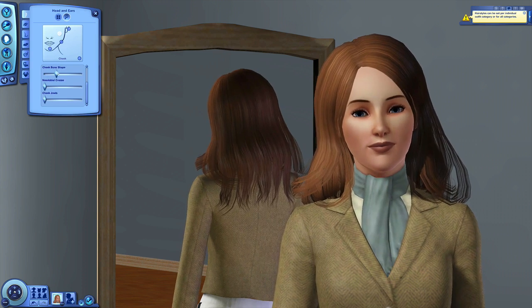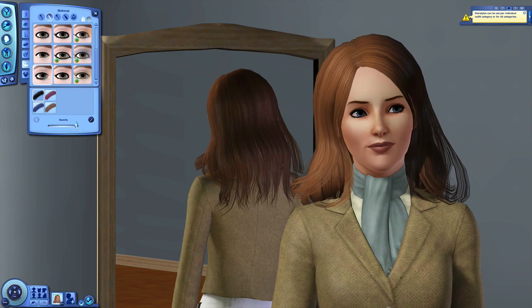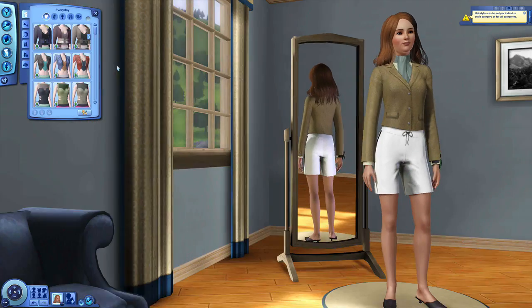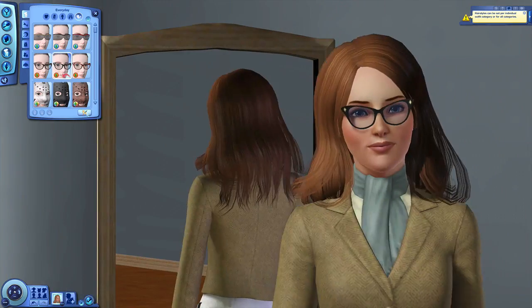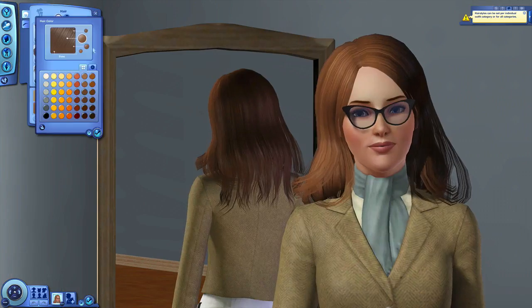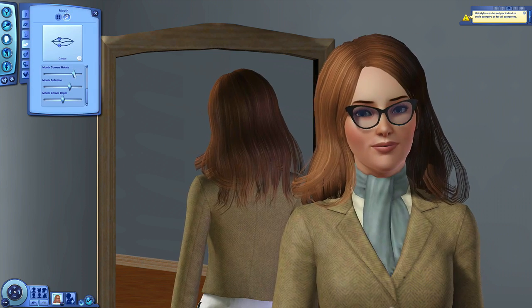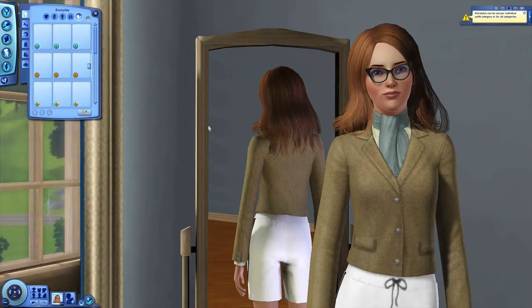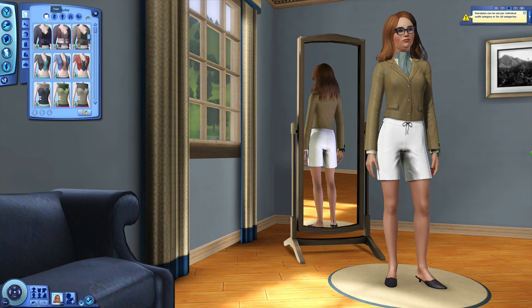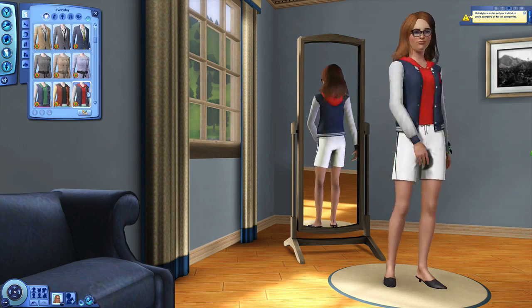I thought what better way is there than to show the backstories for each of the sims that are going to be living in the house, so you guys can give me some great ideas and we can work on it together. This is our first sorority girl — there's going to be six in total. Four of them we are creating here from scratch, and two of them you may recognize from my Luna Island LP who have just aged up.